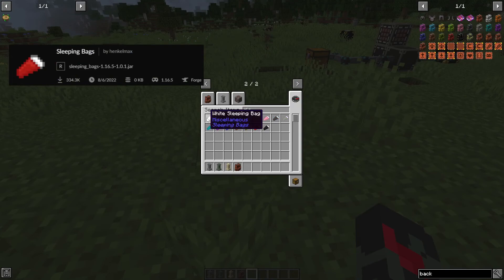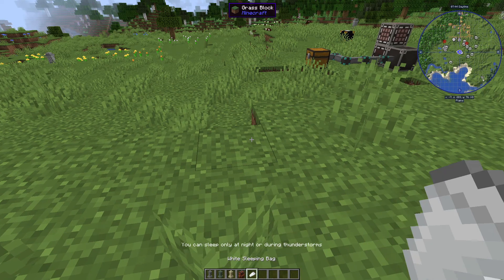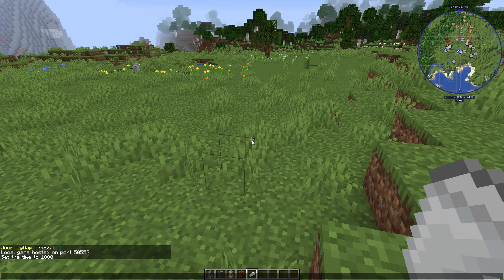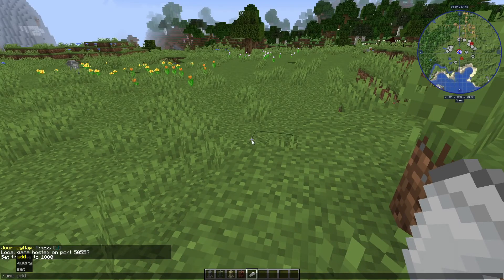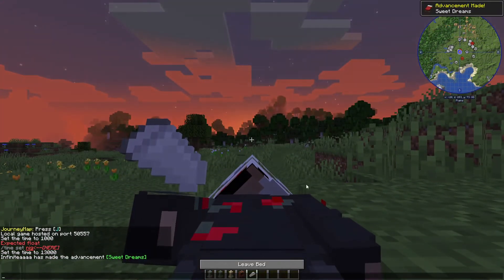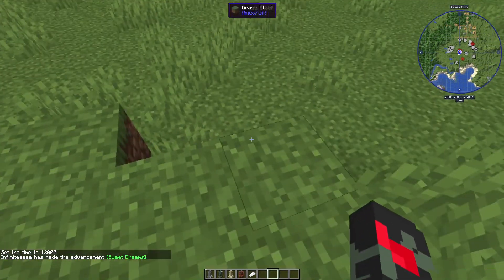Now we have Sleeping Bags. I like the idea of this mod — there are different mods for it, but I chose the most commonly used one. The best part about sleeping bags is when you're out on a long expedition hunting for magic or tech items and don't want to go back home to sleep, but the night is going to be really hard. Sleeping bags let you right-click to sleep wherever you are.